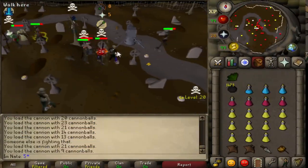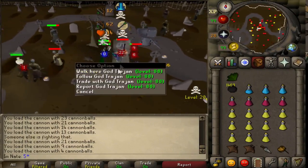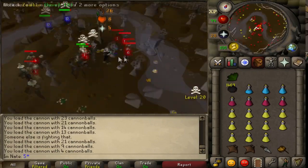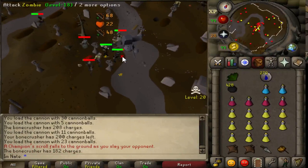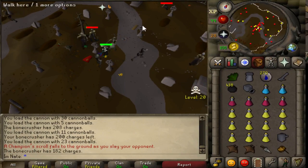I'm just sitting here chilling, killing all these zombies. I'm kind of unintentionally helping these PKers kill this guy, but hopefully they don't get on their mains and come kill me. Sweet — there is my scroll! Let me pick up my cannon really quickly and find it before it disappears.